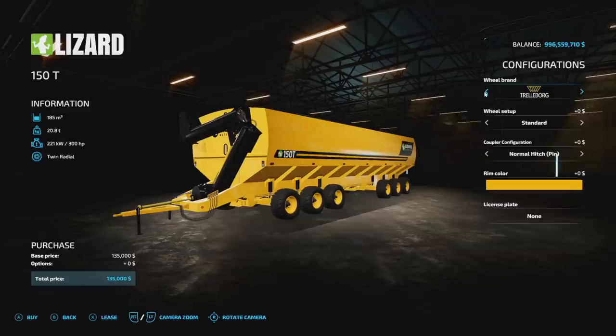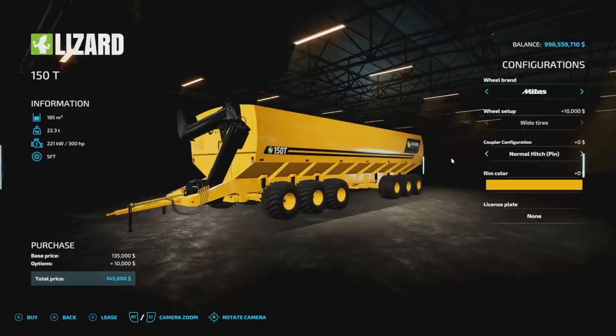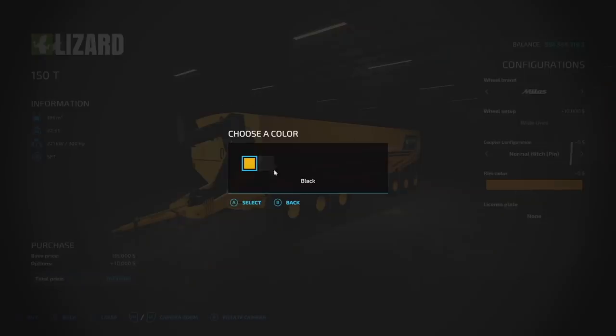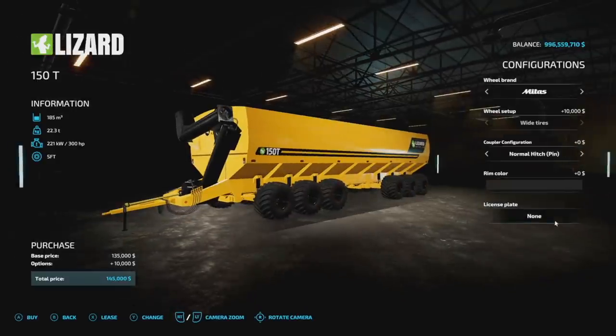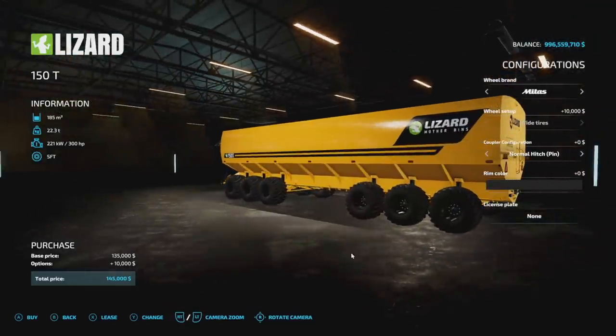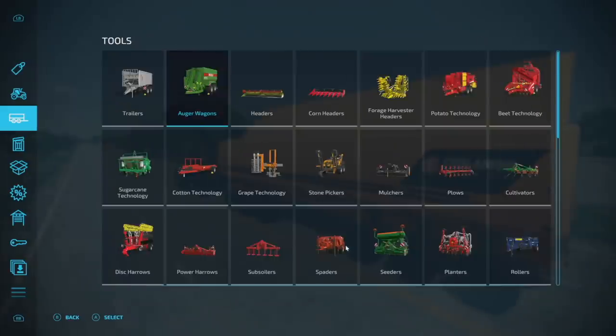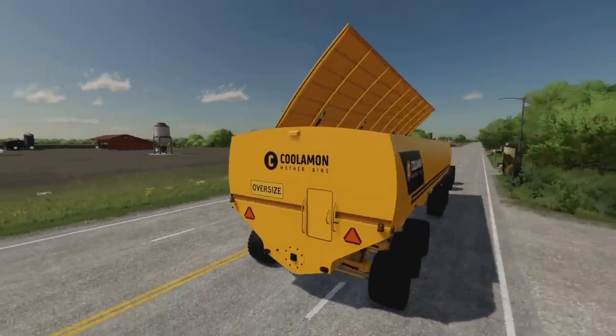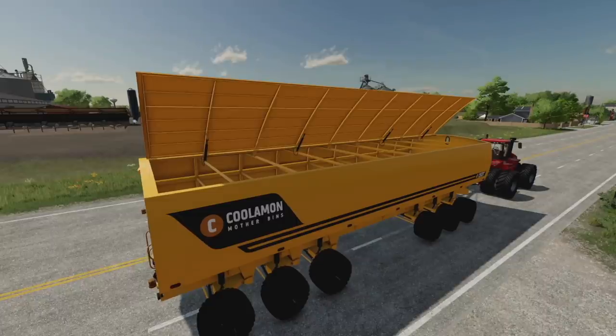Tire brands available include Midas. We've got a couple of configurations: a pin hitch on the front and also a ball hitch — thanks to Spenamonic for differentiating those. We also have rim colors: yellow and black. Of course you can do your license plate as well. There's not a whole lot to this but it is absolutely massive. The Coolam and version is exactly the same, and there it is open — goodness gracious.